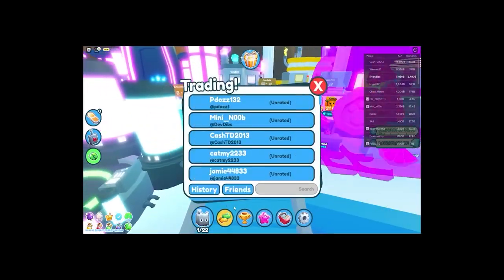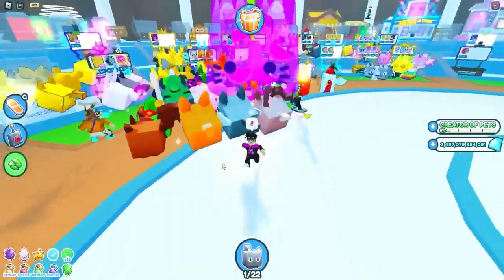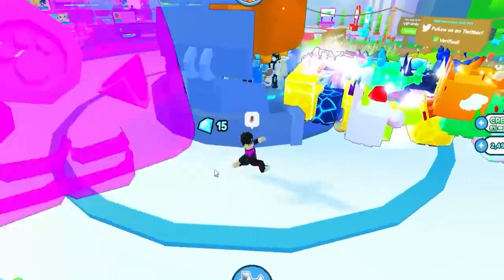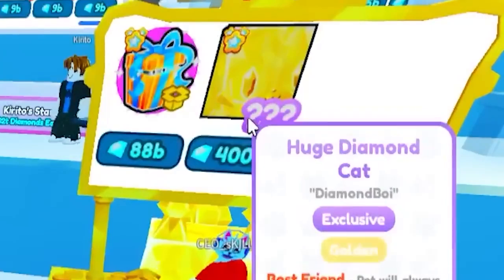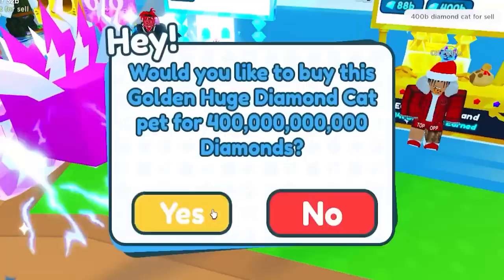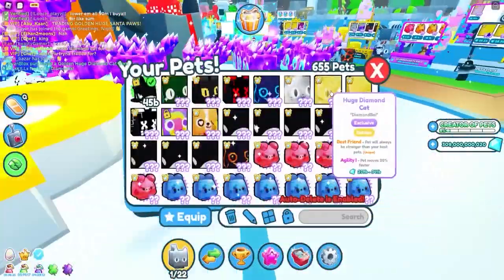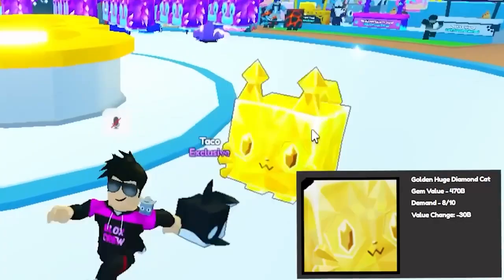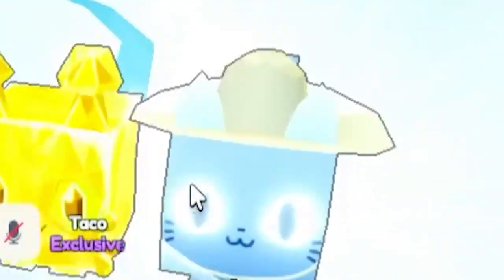Did I just get that? Holy moly — 650 billion W! 650 billion W! I feel like this is a dub. We're gonna buy that — we bought two big pets so far. We got a gilded each diamond cat, pretty cool, and we got a shiny each safari cat. Both of these have been big W's.